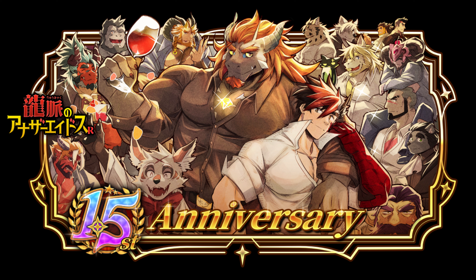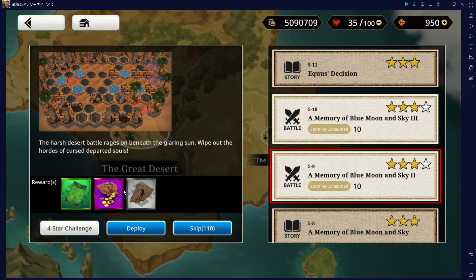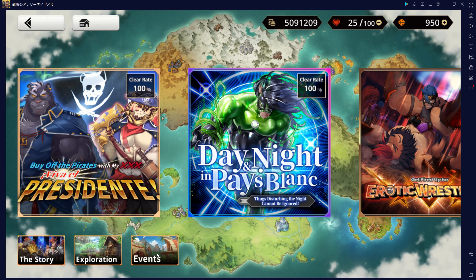Let's start with the different ways of obtaining Dracos. You can earn Dracos just by logging in, receiving 50,000 Dracos per month. History quests with Dracos as rewards grant 500 Dracos for every 10 stamina used, making it roughly 50 Dracos per point of stamina. Events also present an opportunity to earn Dracos, but the rewards differ.